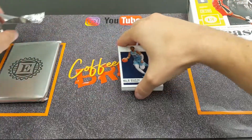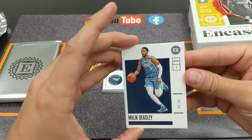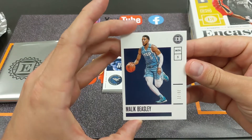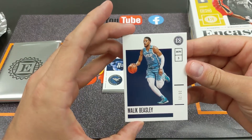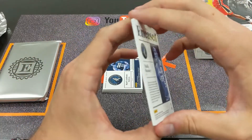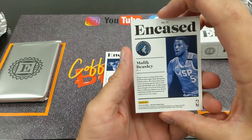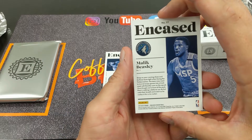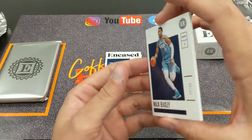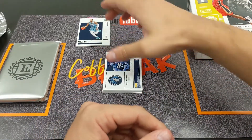First card — Malik Beasley, numbered to 35. That's actually a really nice pull. Carl Anthony Towns is next — that's going to be a really good card. We'll definitely case that one up.